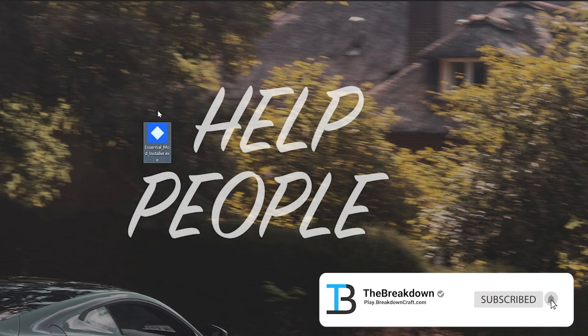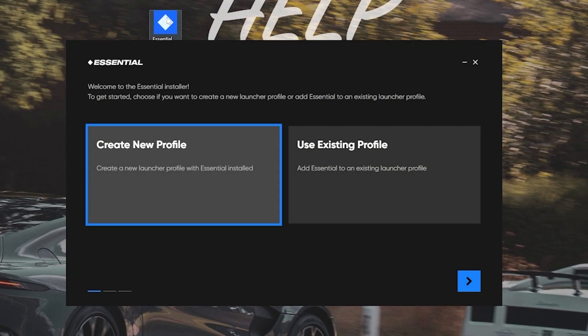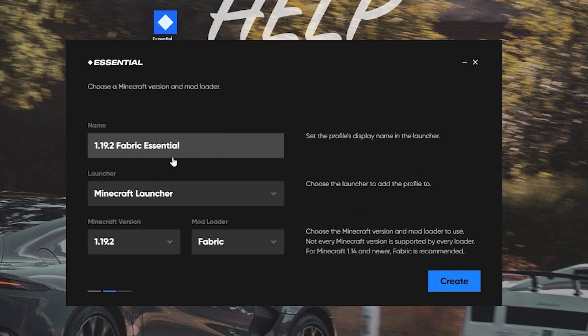It's super simple to install Essential from here. Just double-click on the Essential Mod and it's going to open up this installer. You can decide whether you want to use an existing or a new profile — I would recommend using a new profile. So let's click on that, and then we have the profile name: 1.19.2 Fabric Essential.